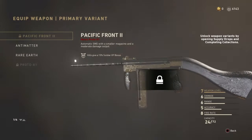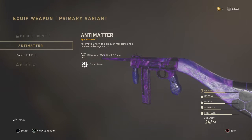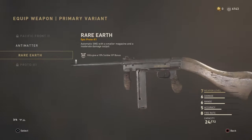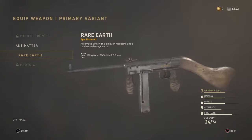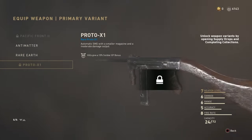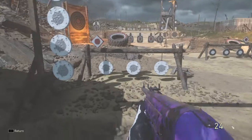These are the variants that I have of this weapon as of right now in the game. I have the Anti-Matter that I was able to get in the collections when that was open — it was really cool. And I got the Rare Earth variant. I would like to get the Pacific Front and the base Proto X-1. If it pops up in the contract, I'll try it again.